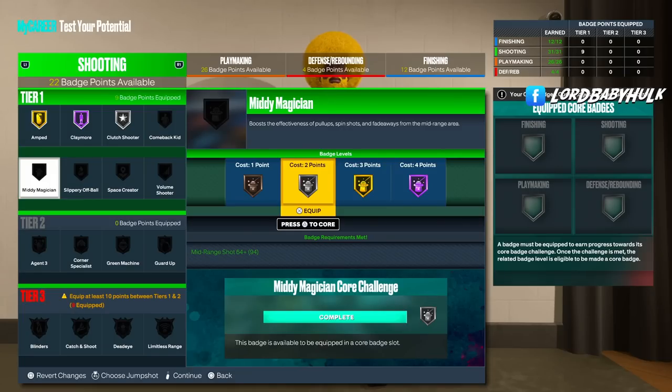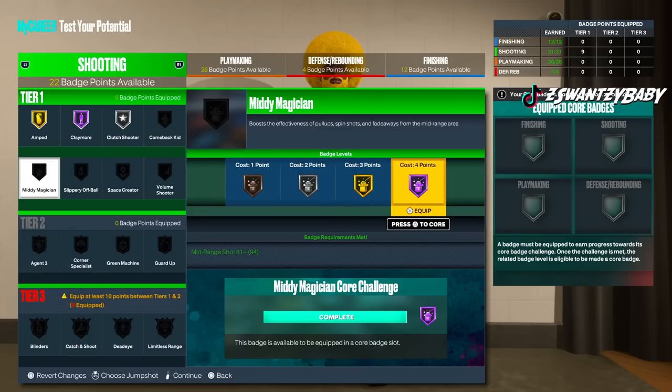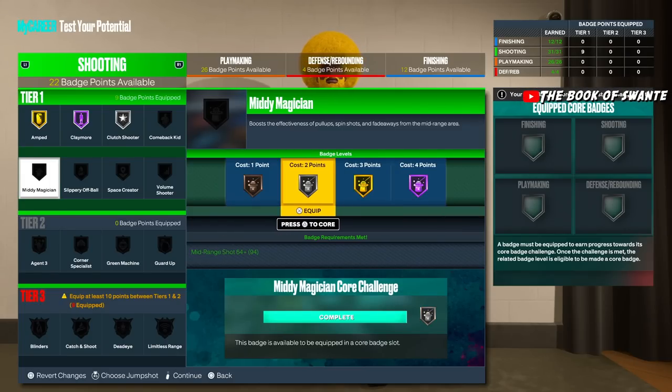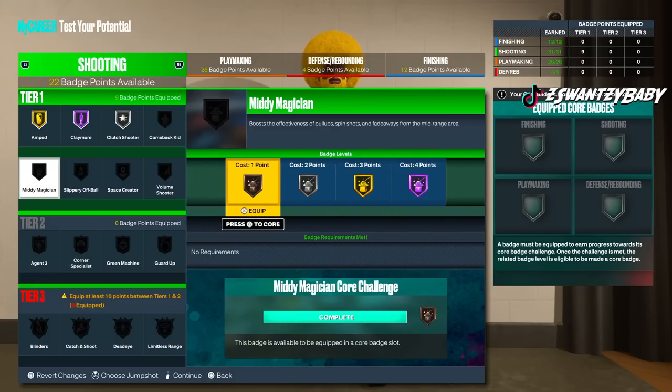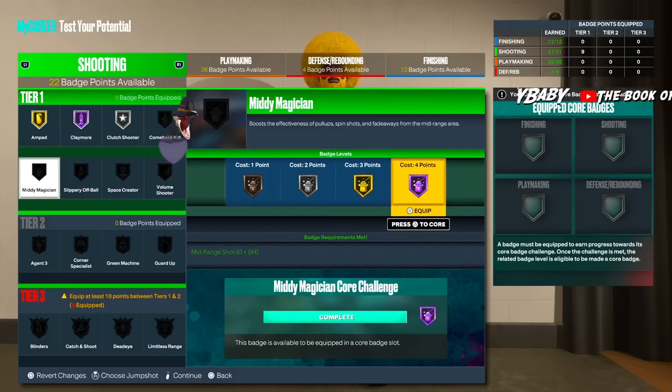Mini Magician is a decent badge in a game where people are struggling to shoot. As a main ball handler for threes, I wouldn't invest in it unless it's your style and you've mastered it. For fives, I would invest a little more — maybe silver or gold, even hall of fame. For spot ups and lockdowns it could be useful, but only invest if you have extra badge points.